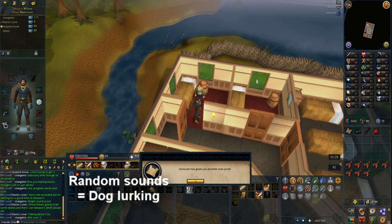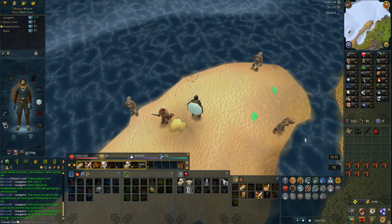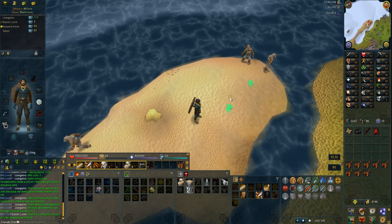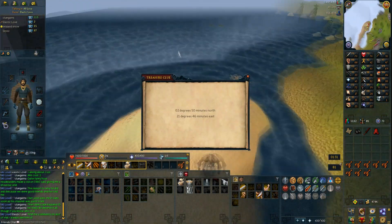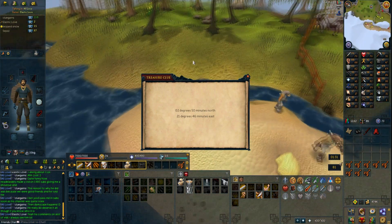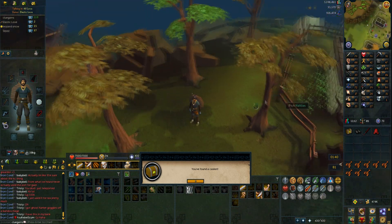I talked to this guy and we got another clue. This is going to give us a casket so let's dig it up — one, two, three. Wrong place at first, but there we go — one, two, three — and there's the casket. This is like five steps for a medium clue; I don't think that's ever happened in human history. I don't know where the next location is even though I've probably done it over 10 times.